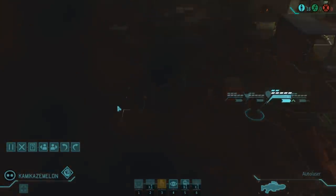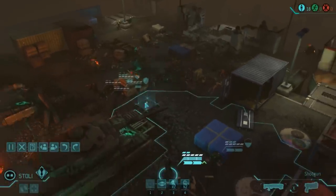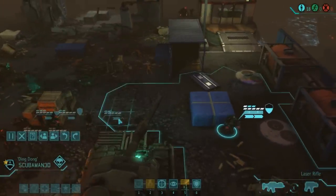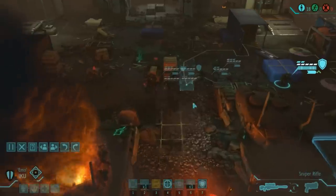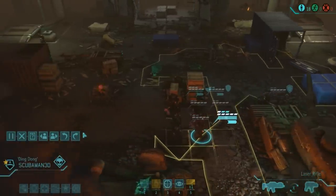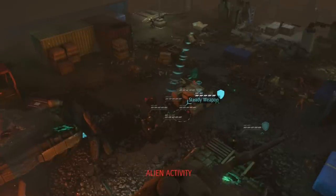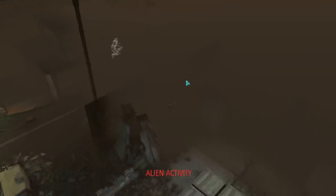We're going to want to spread wide as safely as we can without triggering any chrysalid pods. Hopefully by next turn we'll all be spread wide, which should allow us to have a good engagement. We'll probably want Iku up the back here - that's a perfect spot for him. Something's moving out there... and here we go, got something over here.